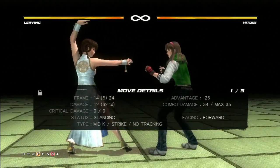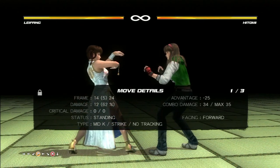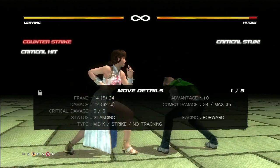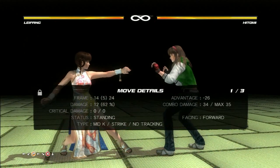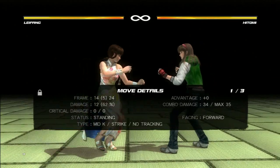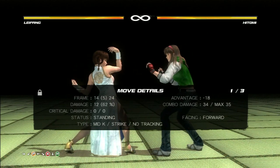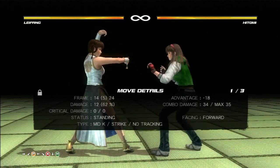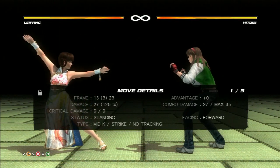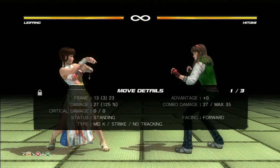As you see there, at the top left hand corner of the screen under Leifang's name, it came together as a two hit combo. If Hitomi slow escapes, those two attacks will not chain into each other — no combo; it hit as a singular attack by itself. Slow escaping correctly or quickly enough can prove to be a really good tool because it helps you out by not taking a lot of damage from certain setups.